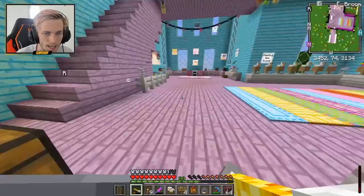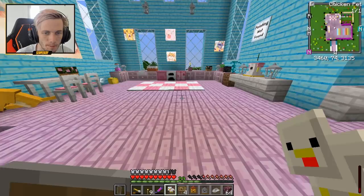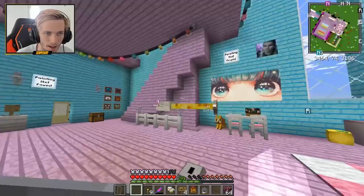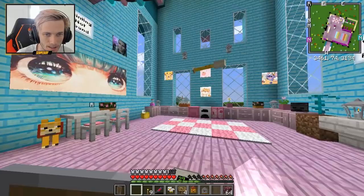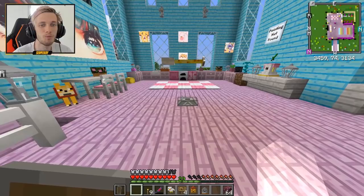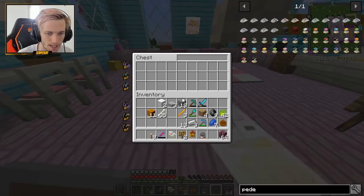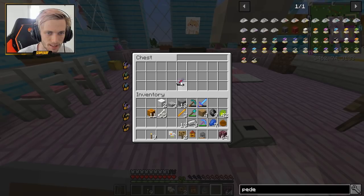I can just make it float there? I did not know that - that's insane! Okay, hold on, let me get it back. I'm going to do it this way so it looks sick. Wow, that's amazing - look at that! So now it says: 'I present to you a one-of-a-kind LDShadowLady broomstick, as a thank you for finding my broom.' And the one thing I need to put in a little chest here is the blood extractor. A sign above it saying: 'Kill innocent creatures to steal their blood to power the broom.' I think that looks absolutely sick. Guys, I'm super proud of this episode. Thank you all so much for watching - hopefully you enjoyed it. If you did, make sure to leave a like. Let me know what you want to see in the future. I am NCBK and I'll see you guys in the next video - peace!